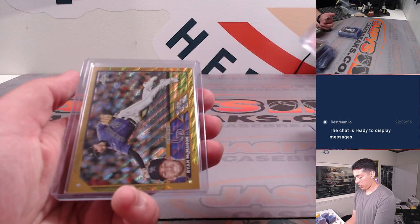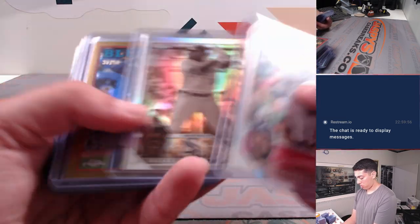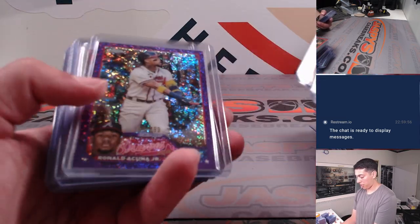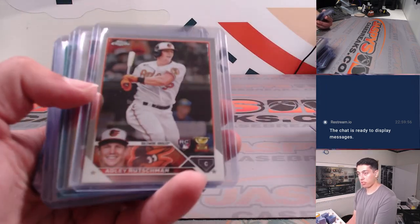Jock out of 399, gold wave. Ryan McMahon out of 50. Some more refractors. Gold Springer. And then a very nice Acuna out of 299 — if he wins MVP, that's about 100 bucks right there.